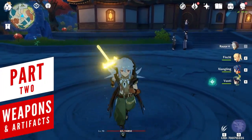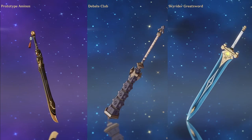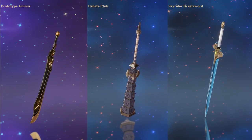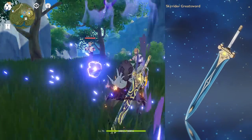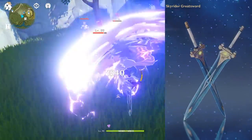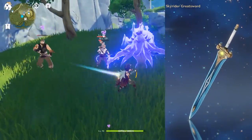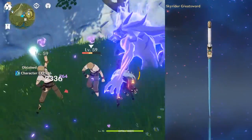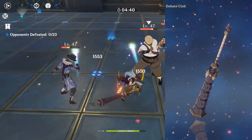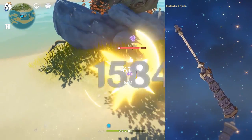There are a couple of weapons that work really well with him. Prototype Ammonist, Debate Club, and Skyrider Sword are all excellent free-to-play options, but each of them accomplishes different goals. For example, Skyrider Sword has the best potential when used with Razor's burst activation, but when you're only switching to him to use his claw and drop a few basic attacks, you will need 2 seconds to fully get the bonus back on track. The Debate Club on the other hand is excellent for dealing with swarms of enemies but suffers when it's just one monster.